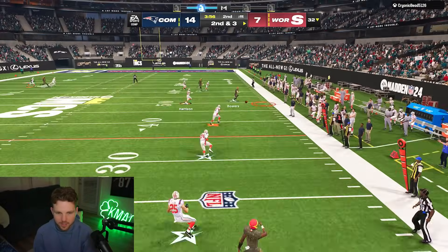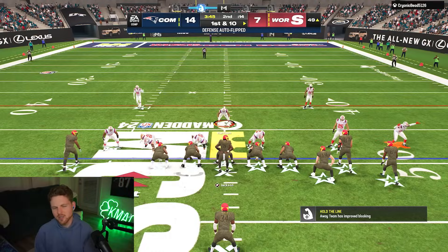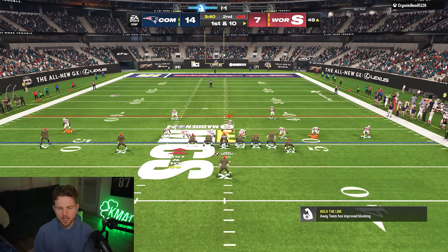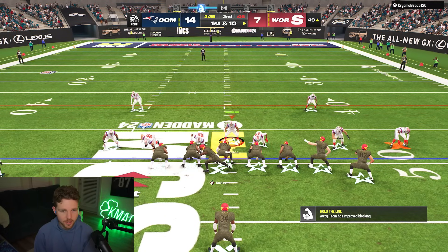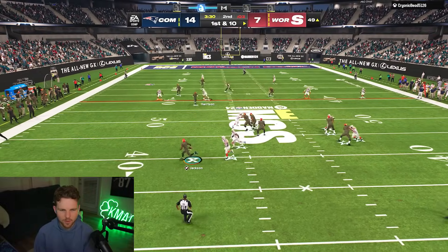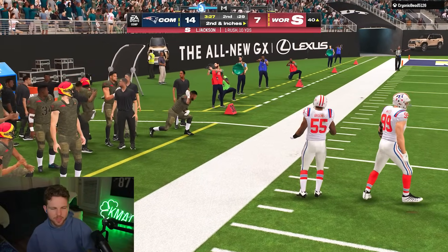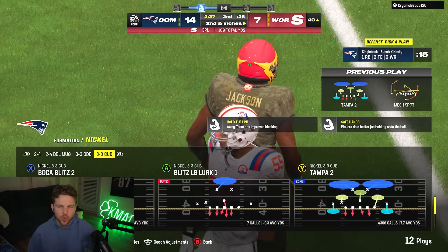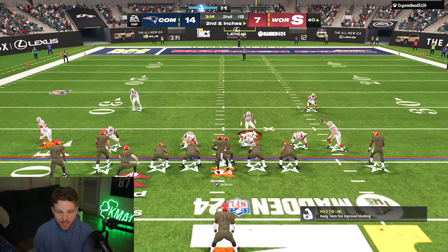This offense is fun to play against — just awesome. The Commanders actually have a decent offense: Jahan Dotson, Scary Terry, and Brian Robinson at running back. Their offensive line isn't terrible either. Not a bad situation to be in offensively. Coming from a Patriots fan, it could be worse. This guy's already turned the ball over, so my plan from this point is bend but don't break — hopefully he just makes more terrible decisions.